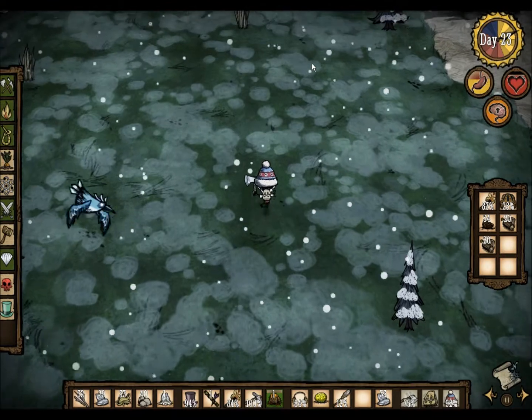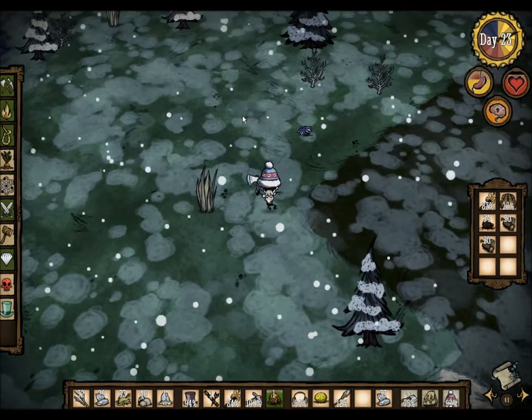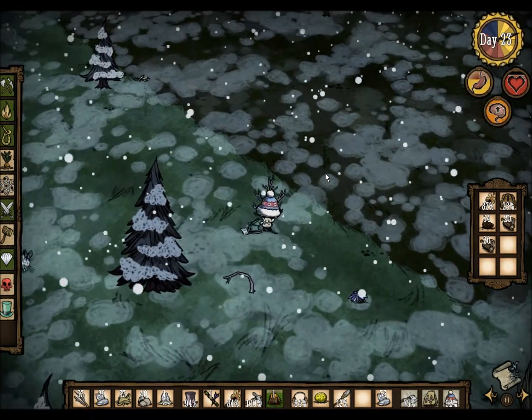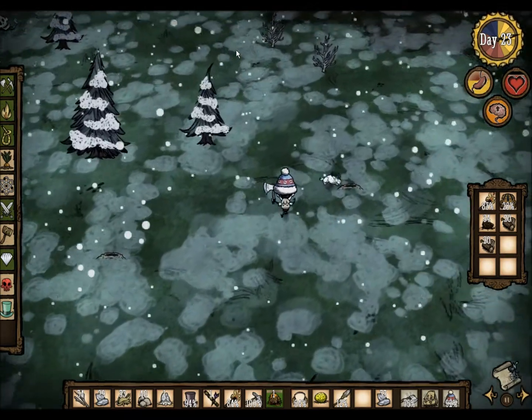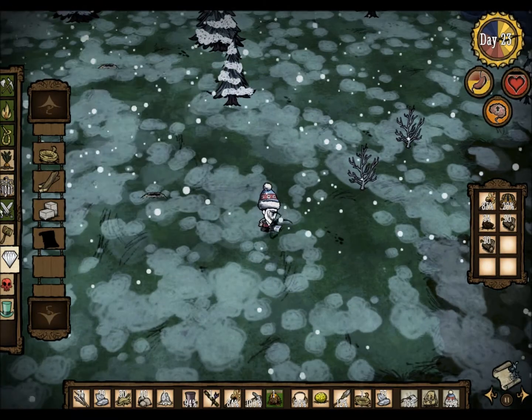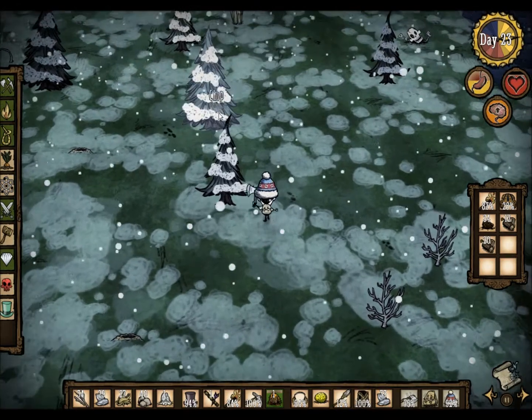Honestly, I don't think I've ever done this before — I'm just looking around for tracks. Usually I get lucky and find one before I get too far. I think the game actually pushes in a mirrored direction too. I need to make a log suit — I'm going to do that now. Put it in my inventory.